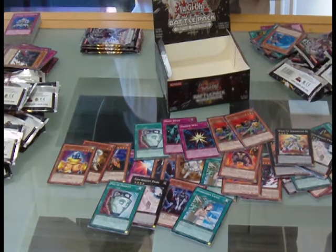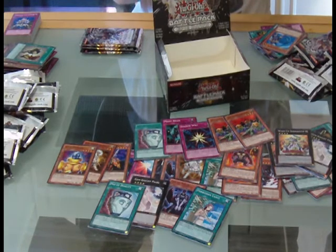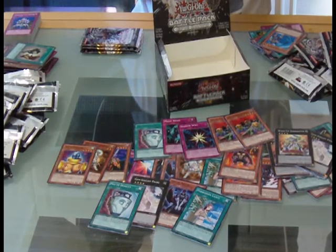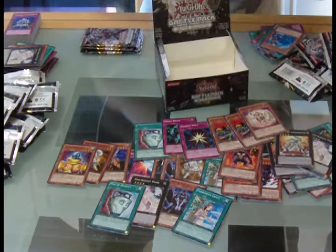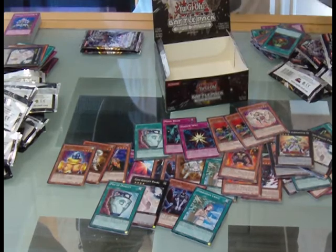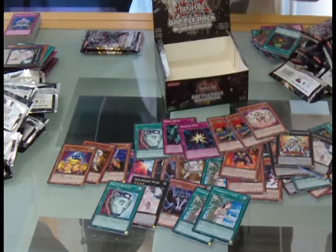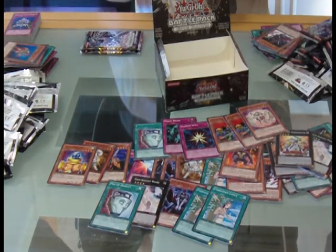Change of Heart — for everyone who went to a sneak, if Change of Heart won them the sneak single-handedly, just say so, because for me it did. Pot of Duality — stupid. Two Lances of sweet sauce, another Gores, another Lance playset!